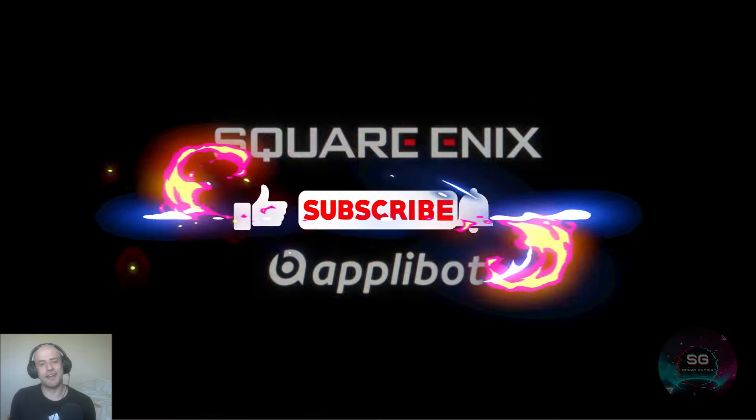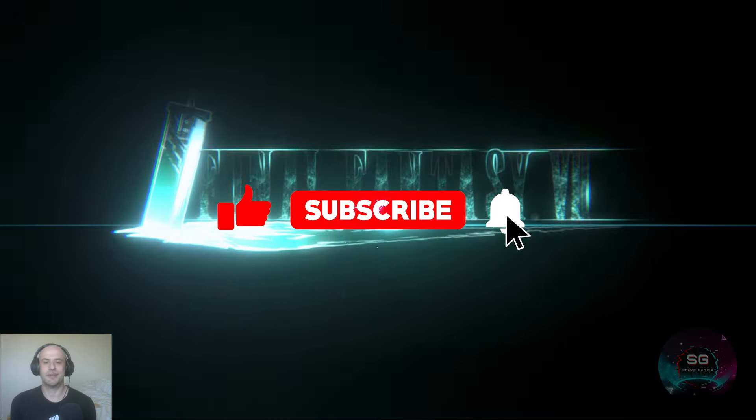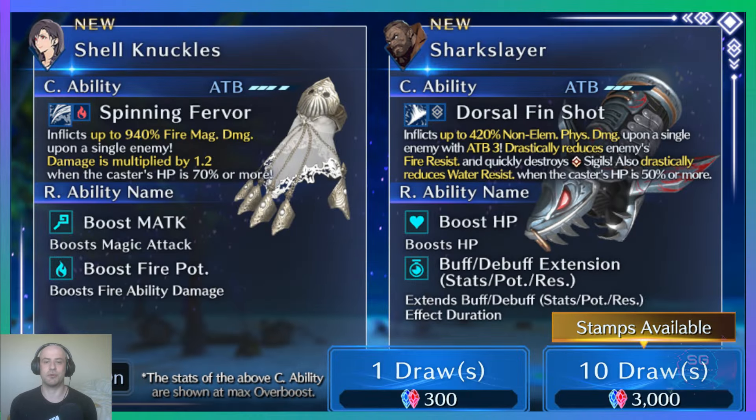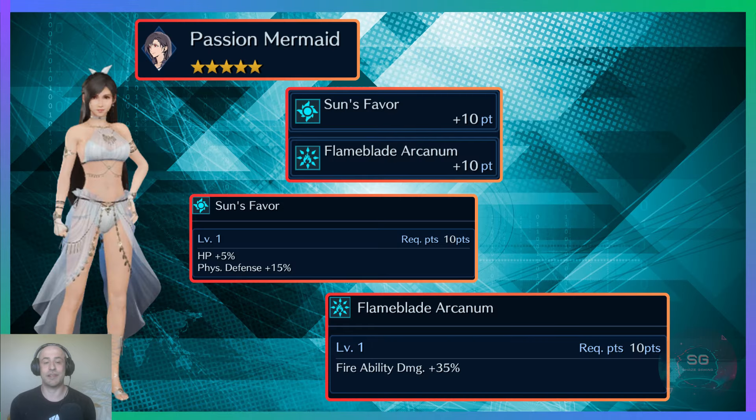Welcome back to another Evercasts video. Today is a Shijipool for the latest banner featuring Tifa and Barrett. Tifa gets the Passion Mermaid outfit which has Sun's Favor and Flame Blade Arcanum.